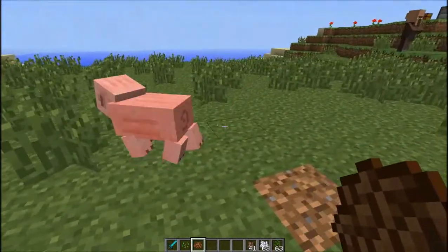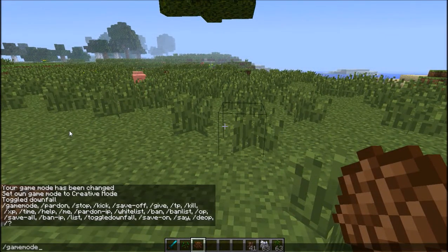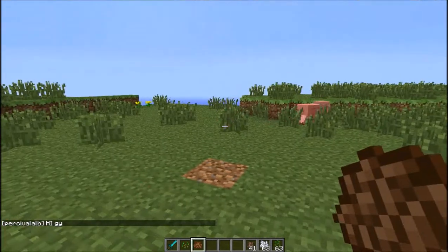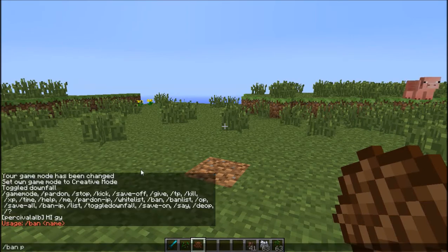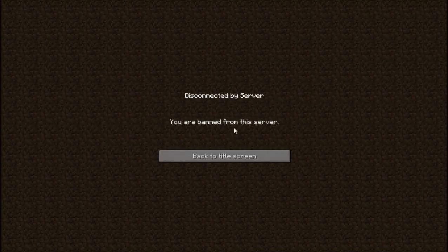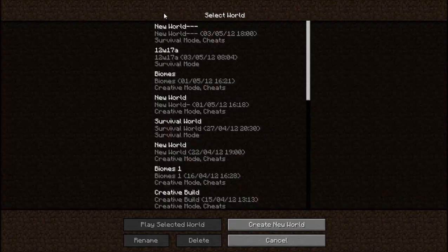The next feature is that because they're adding more multiplayer support, if you now go ahead and click to type slash, you've got commands that you would normally only have on a server. So I can go ahead and do the say command — say 'hi guys'. And I wonder if you can ban yourself. And — you're banned from the server, even though I'm not on a server, that was a single player world. Yep, look — I've managed to ban myself from a single player world.